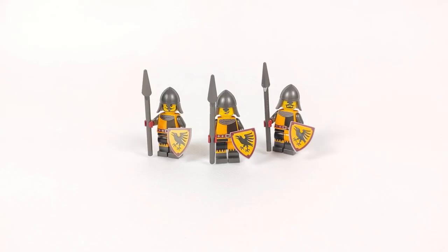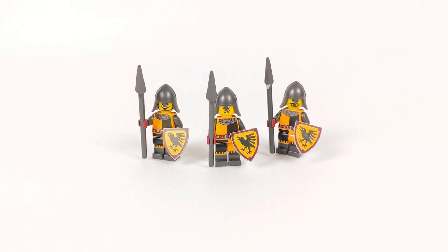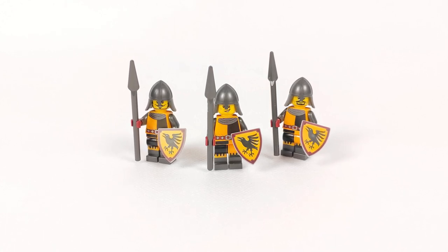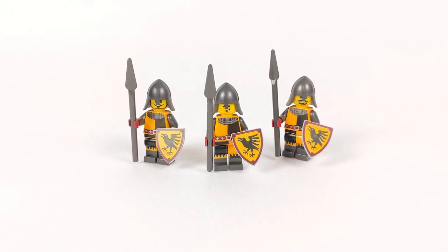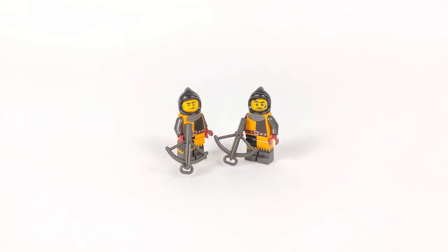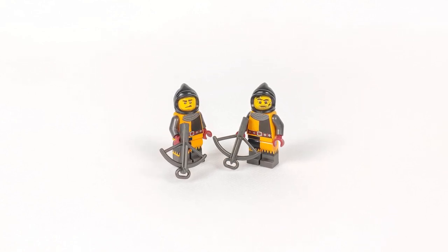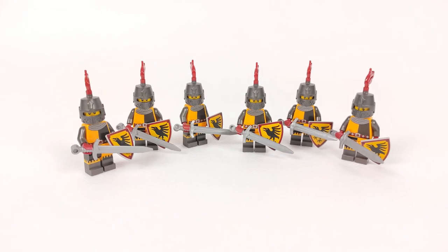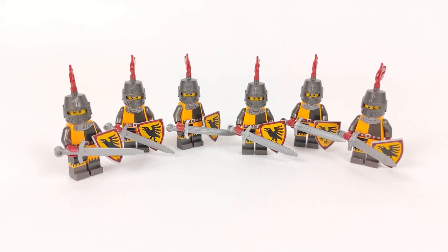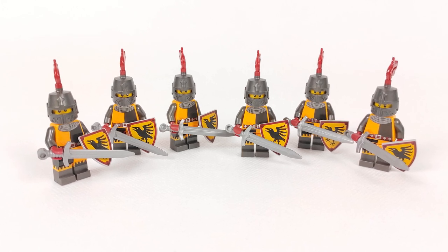Starting with the regular soldiers that will be marching towards the castle, we have a couple of pikemen equipped with a shield and a spear. For now I have three of them, but I want to buy one more spear so I will have an even number in the formation. Assisting from the distance will be two crossbow men, equipped with a crossbow of course, in pearl dark grey, and these old-school black hoods on their heads. Next in line are some regular knights with a shield and a sword. One of them will probably be given a spear instead of a sword and join the pikemen, but we'll see how it goes.